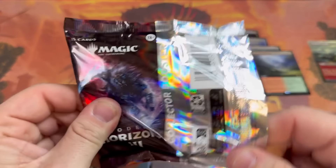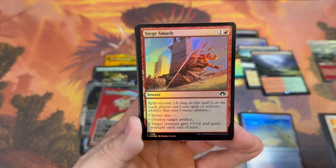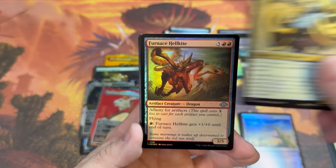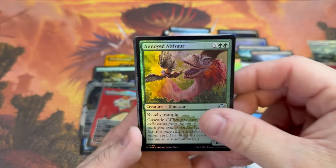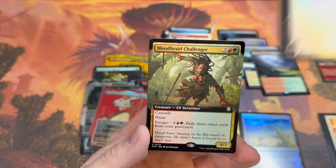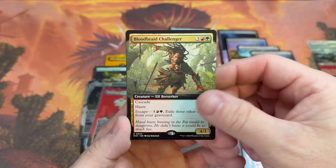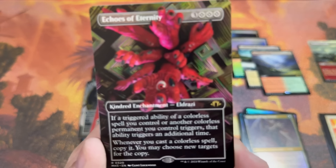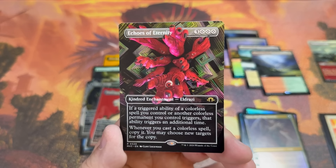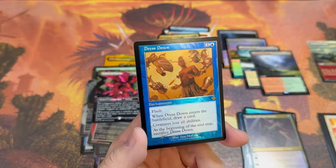Sick looking card — thoroughly impressed guys. My first impression of this set: thoroughly impressed. The price point is a little tough, but thoroughly impressed. It seems like a solid product, solid cards, quality really seems like it's gone up. Maybe premium price, premium product — doing a little more QC, using better materials. Tune the Narrative, Grist Voracious Larva, the Plague Swarm, Blood Braid Challenger, Echoes of Eternity. Wheel of Potential and a retro foil Dress Down — what an odd way to end it.